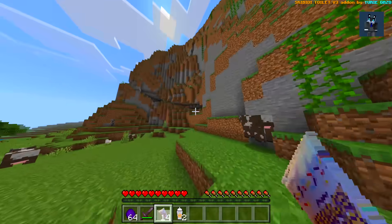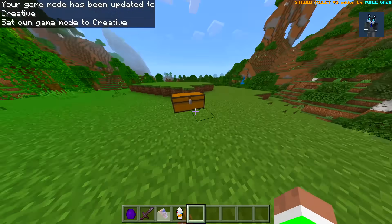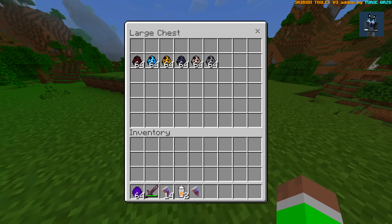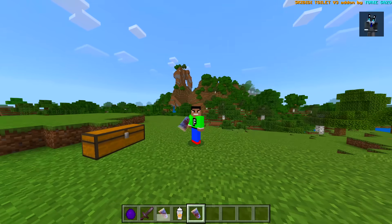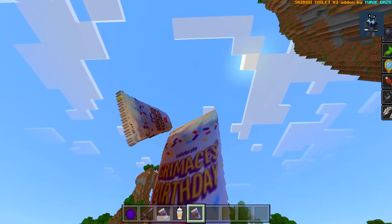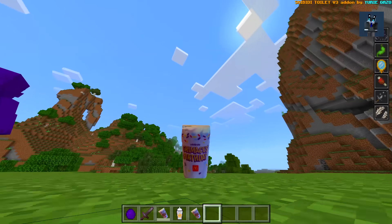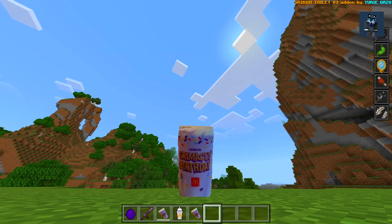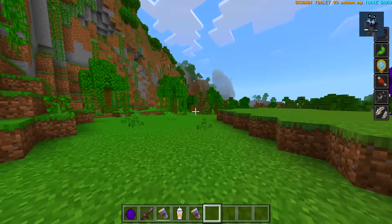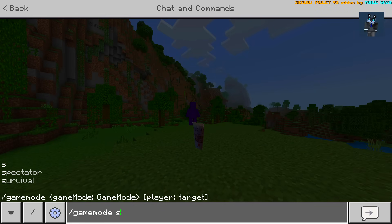Hey Grimace, go away buddy! Okay, so we also have this which we can actually morph into. You guys ready? In three, two, one — bam, there we go! It even says 'Grimace's Birthday — Celebrate' and even has the McDonald's logo there. I'm just like a 2D drink, which looks very very weird.